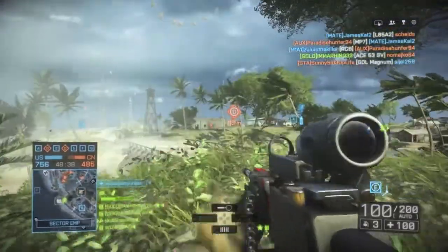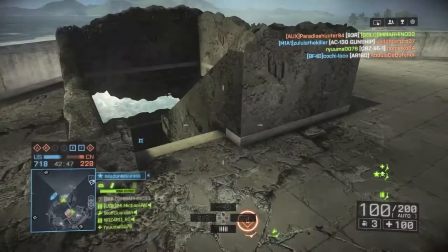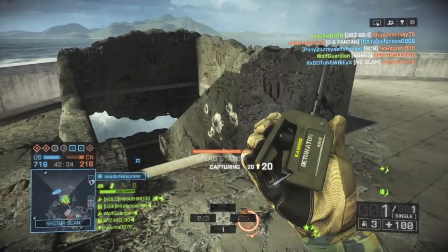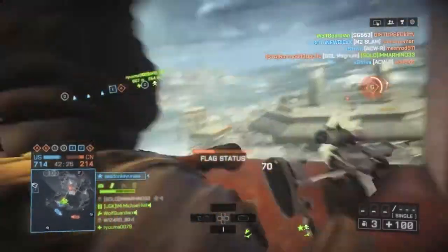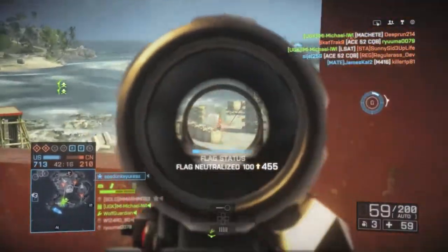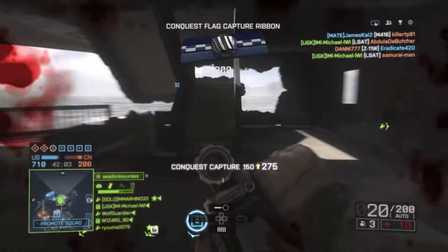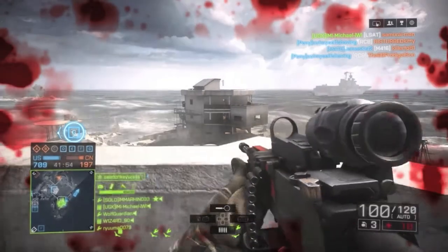You're going to see me really take advantage of the magnifier that I love to run on the LSAT, dropping people at pretty long range. One thing to note: don't stand still too long or you're going to end up getting sniped, just like I did in that clip. I'm still trying to play aggressively, staying on these flags. I also like the suppressor on the LSAT, but one thing it does is make it harder to hit people at long range — it lowers the velocity and adds to bullet drop, so you'll have to lead your targets more and aim a little above them.